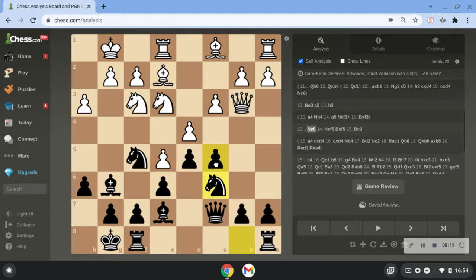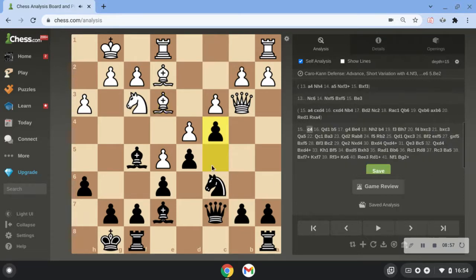After knight c6, my opponent took. Taking doesn't make his position any better, and it just gives me this nice bishop. My knight was putting pressure there, so that's maybe why he took. Then my opponent played bishop b3, and now I went c4 — and now you're seeing why queen b3 was bad. I play c4 with tempo. My opponent is losing so much time in this game, so much valuable time — it's honestly insane.